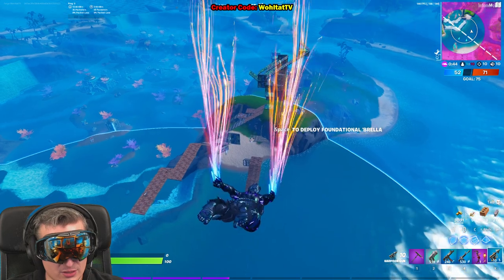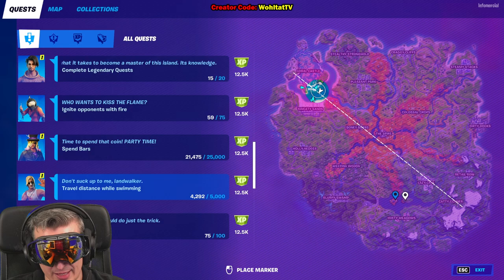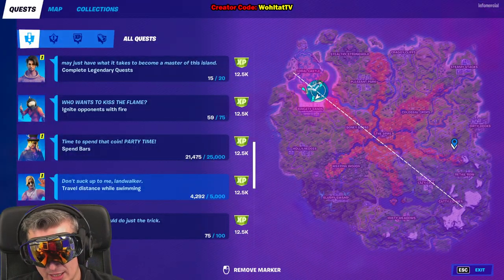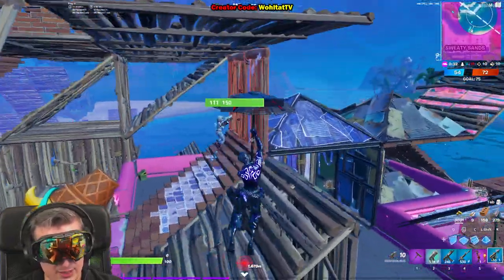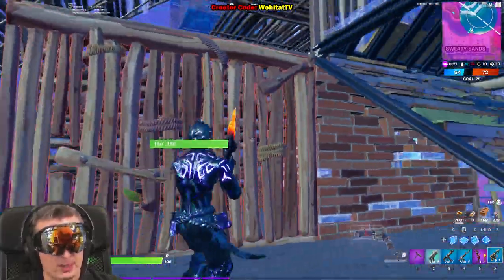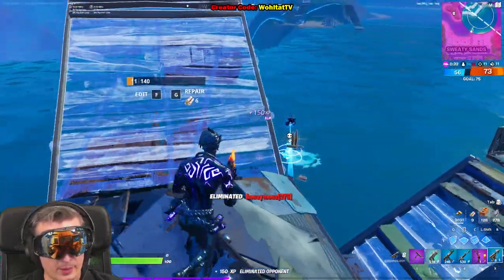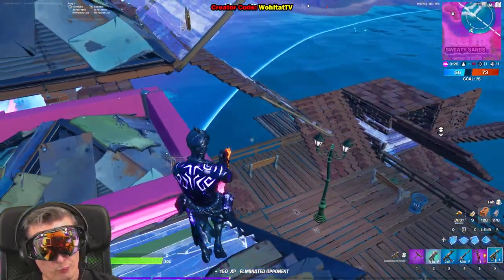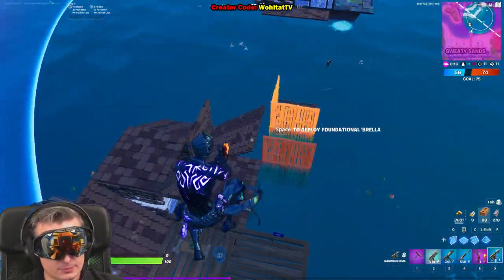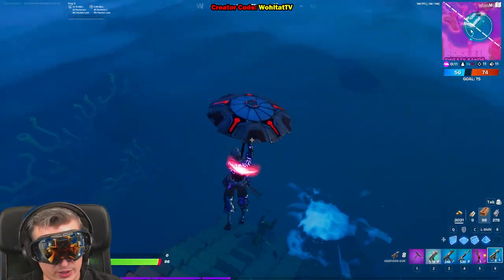Anyway, I think you get the idea. Just get one of these harpoon guns from chests or the ground. You can go to water locations like the lake - this is one of the best spots to get them. Kanoi over there is also a very good spot. We can go for the guy in the water - he's not realizing what's going on.